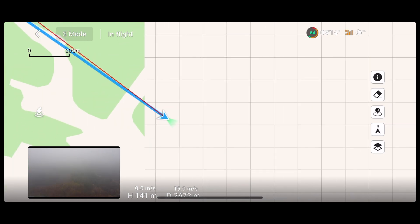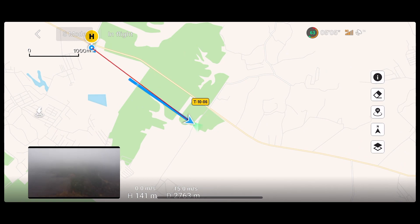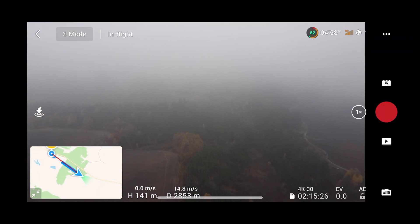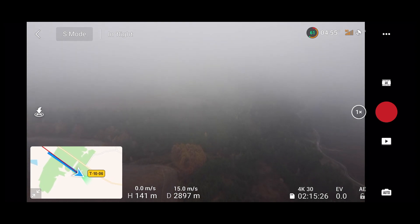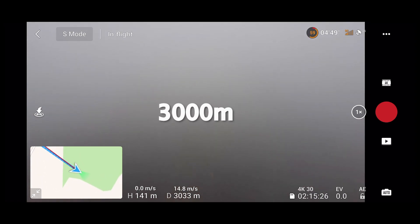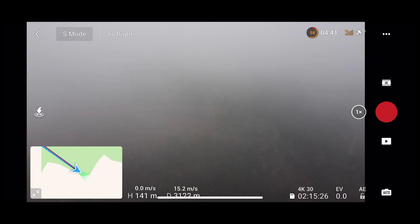I'll switch to the map view. I need to keep close distance to the road because if the battery drains, I need to land on the road to find the drone. 3000 meters — unbelievable! The most annoying thing is the notifications that the battery is being drained. 3000 meters, come on droney, you can do it!